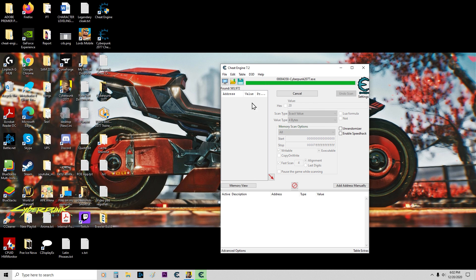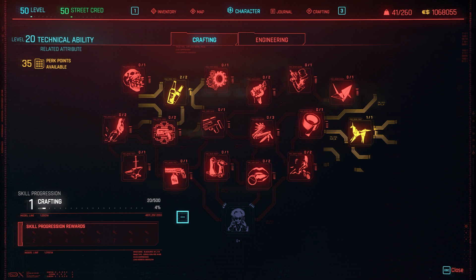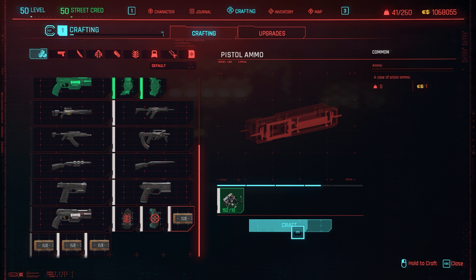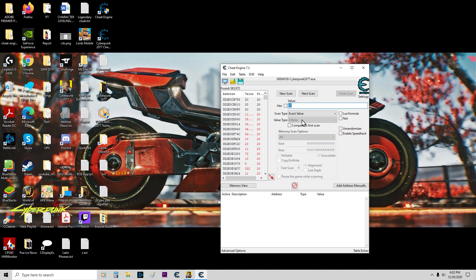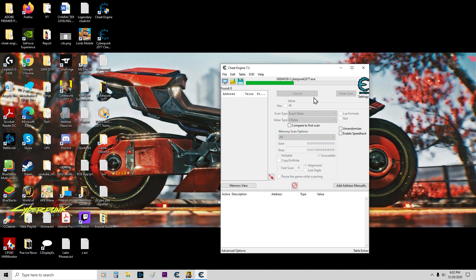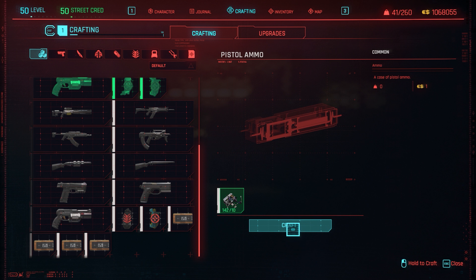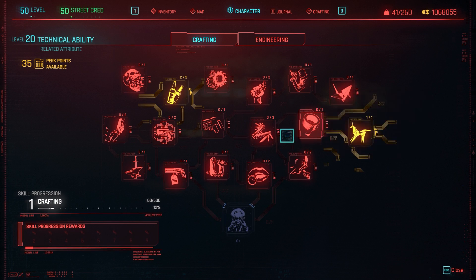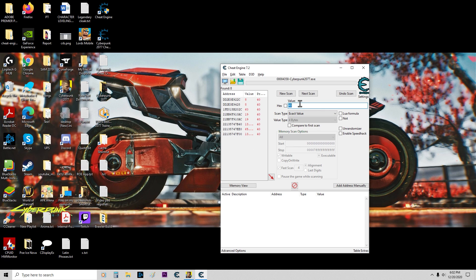We're going to get a lot of values on this side and then we have to refine our search. So how do we do that? We just make another item. Now we're at 40. And then we need to make another one. Now we'll be at 60. As you can see, 60 — so each time you craft one you get plus 20.